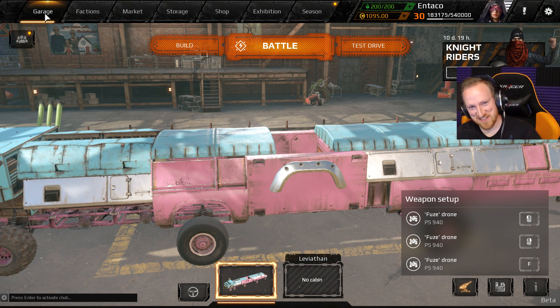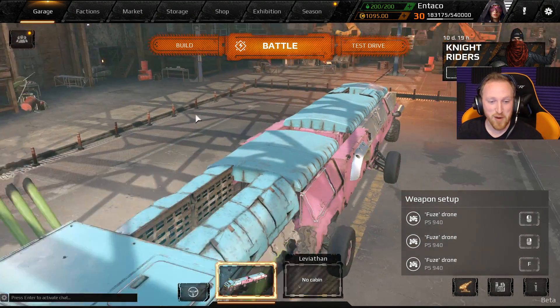Hey everybody, Antek here, welcome back to Crossout. Today I have a ridiculous build that I thought I would play with because I saw it in the exhibition and thought it was too good to pass up. If you remember a long time ago, we made a school bus and it was devastatingly, surprisingly good. So given the fact that I'm currently obsessed with fused drones and how OP they are, I thought I would incorporate them into this glorious build dubbed the Rainbow Limo.